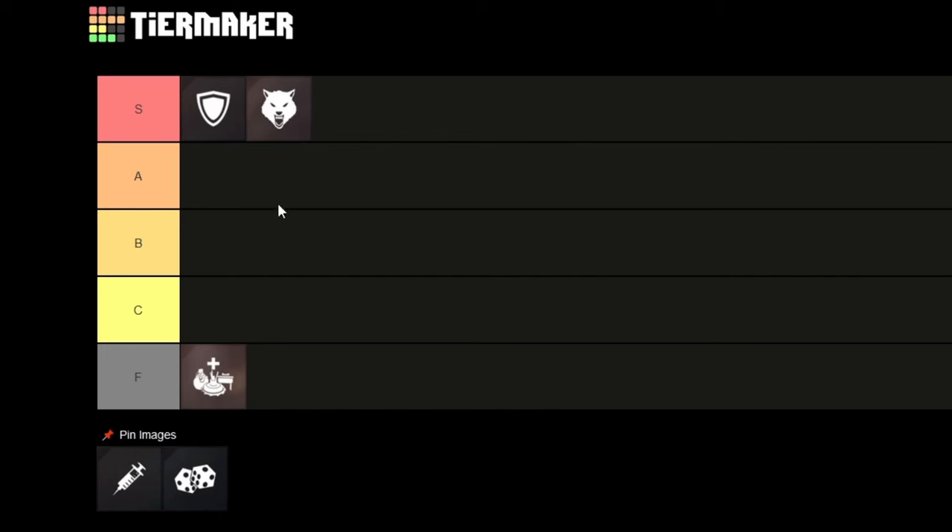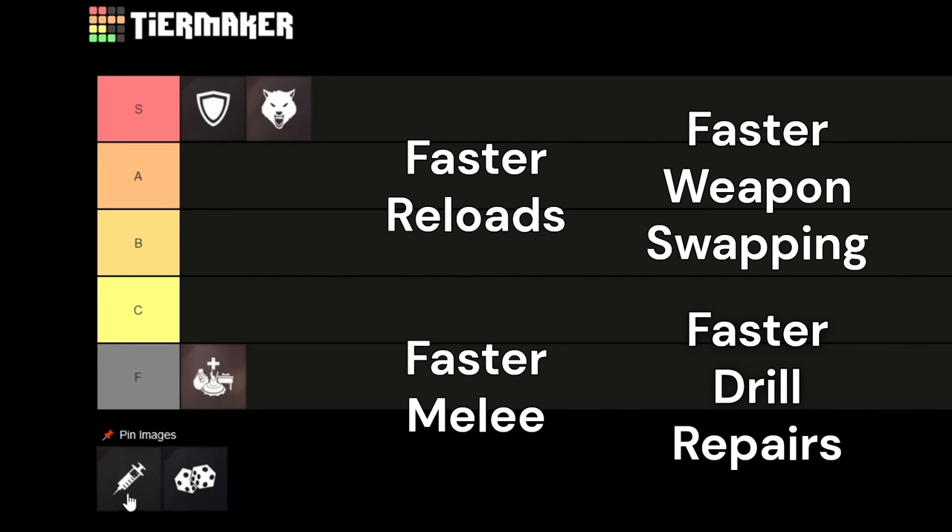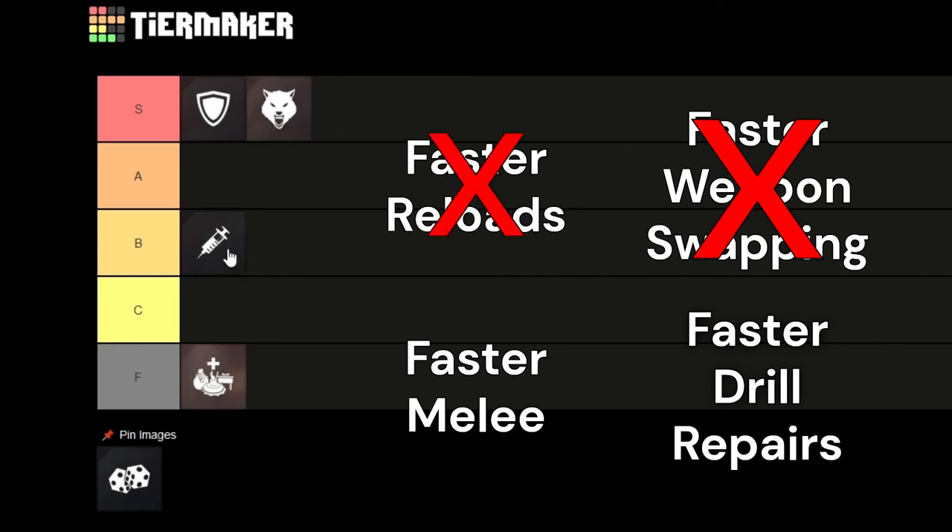Next up we have Handling Boosters. Handling Boosters is really good — it gives faster reload speeds, faster weapon swapping, faster melee attacks, and faster drill repairs. It all sounds amazing, but unfortunately because it overlaps with Weapon Specialist a lot I have to put it in B tier. Weapon Specialist is the best class in the game and I literally always use it, and Weapon Specialist also gives faster weapon swapping and faster reloads — so Handling Boosters just becomes a bit unnecessary.